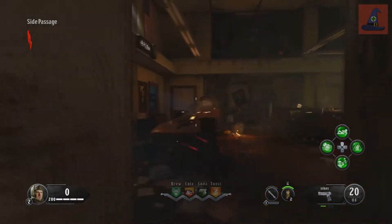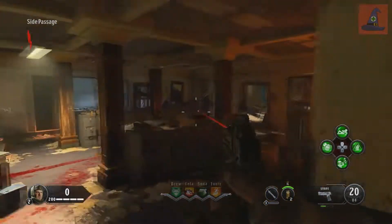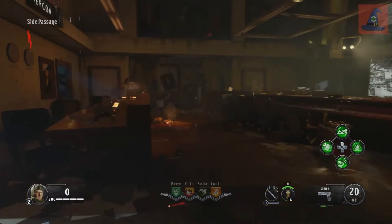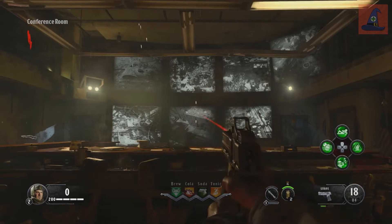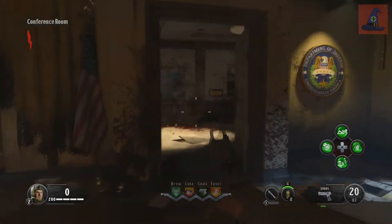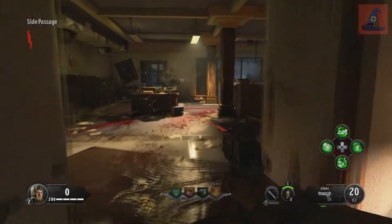Right when you spawn in, if you're playing solo, the first door you need to go through costs exactly 500 points. Looking at the big screen, turn right and go into this new area. The first spot the piece can be in is right here to the left as soon as you enter.